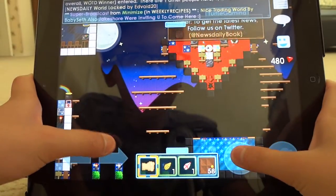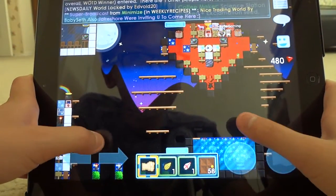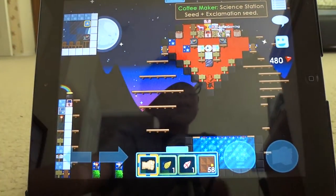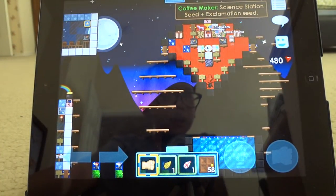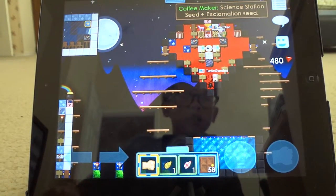So we're actually in here. He found out how to make the coffee maker — it's a science station seed and an exclamation seed.